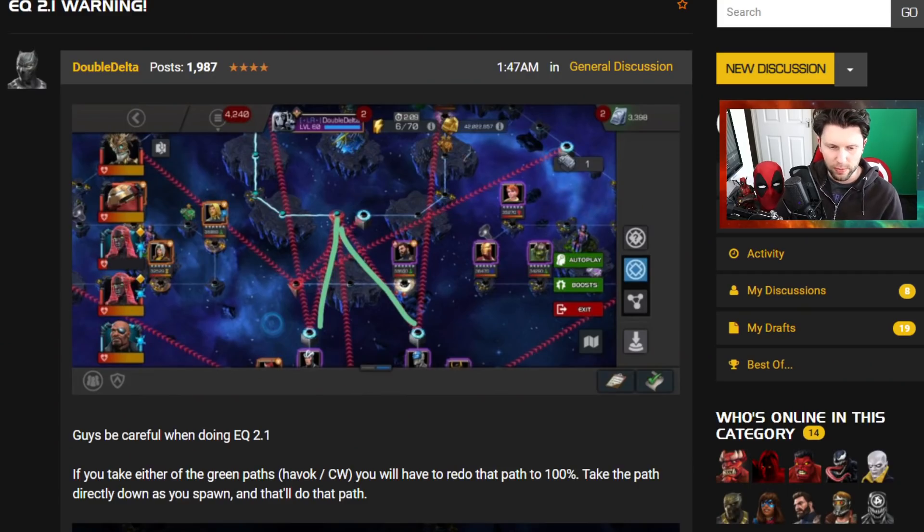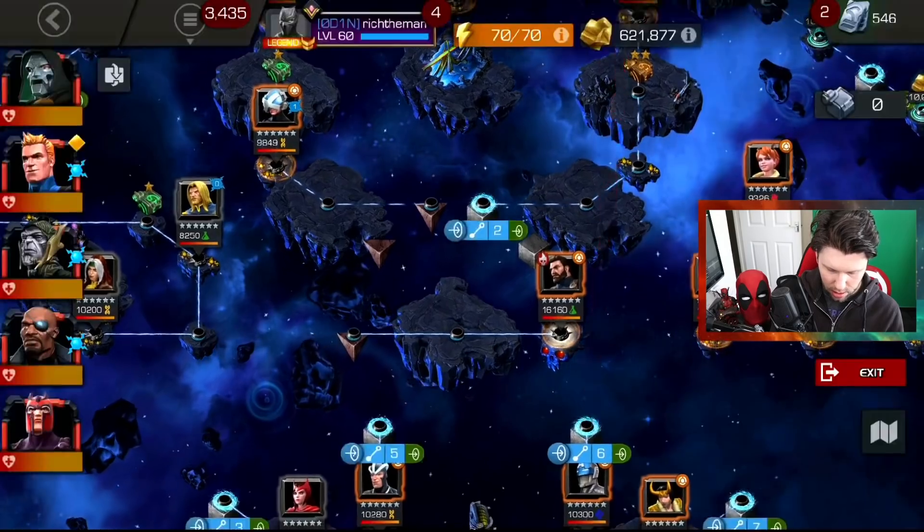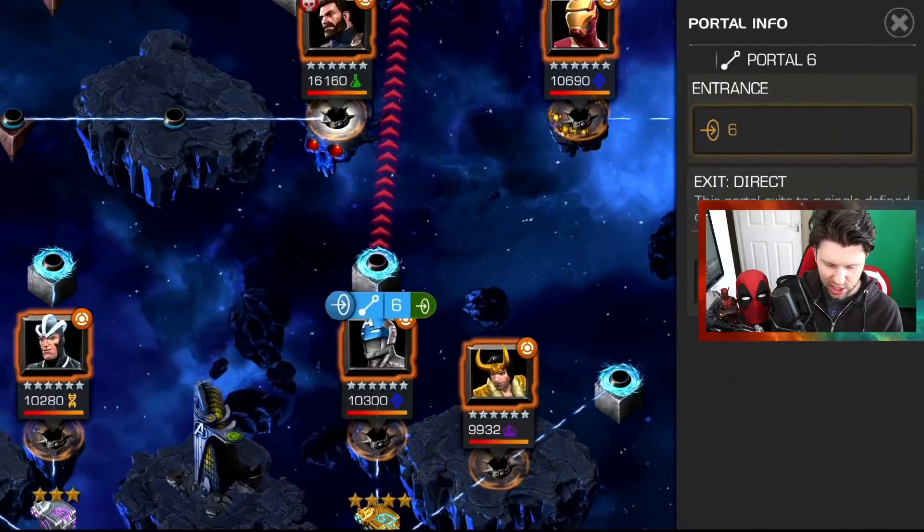Double Delta points this out over on the forums. Let's try to explain this further because I think there will be people still not understanding this. Be careful when doing Event Quest 2.1. If you take either of the green paths - so from the Civil Warrior up or Havoc up - you will have to redo that path to 100%. Take the path directly down as you spawn and that will do that path.